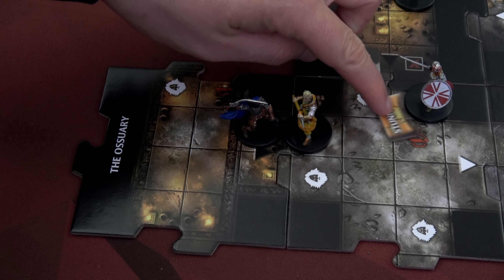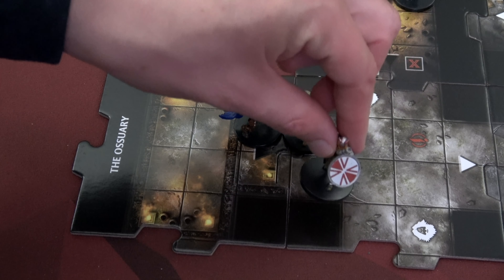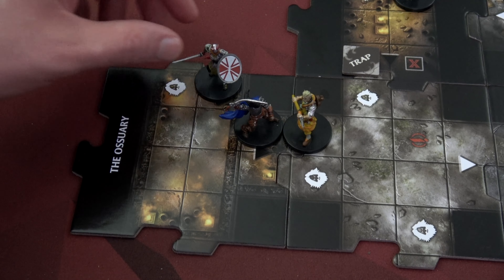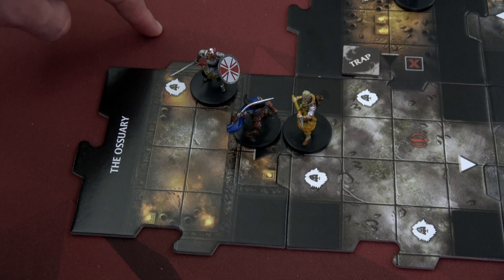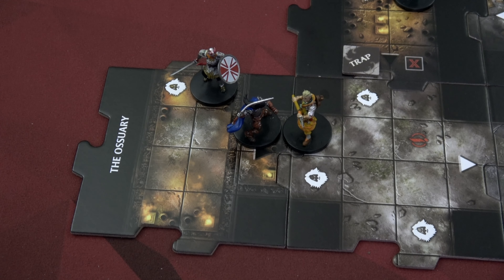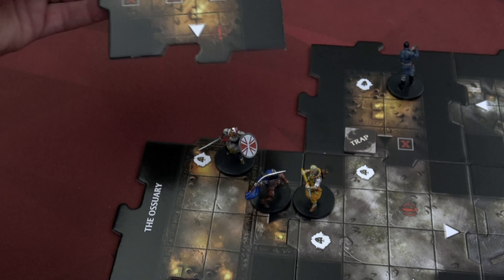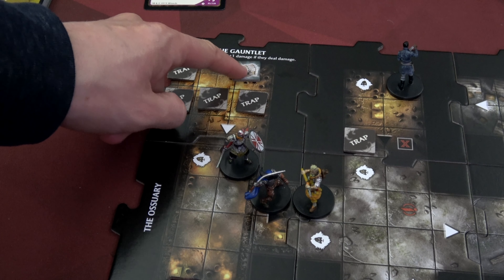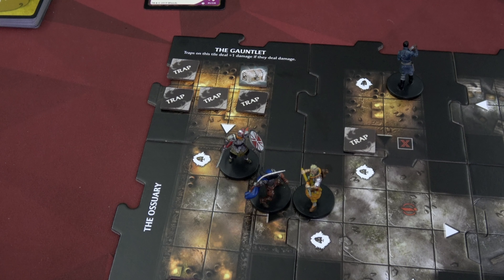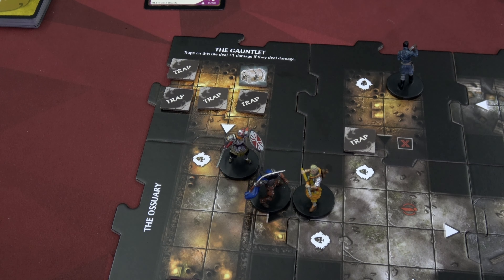Atka is next but she is stunned, so she loses her regular movement — that is her action for the turn. I don't have any range attacks so the only thing I can do is spend my action to move. She goes one, two, three, four, five and gets to a position where the Veteran is adjacent to both her and Cormac — meaning we can have it attack Atka instead, who has the higher AC. We are at an unexplored edge, so during the exploration phase we draw: the Gauntlet. Traps on this tile deal plus one damage if they deal damage. Look at all those traps! We might want to avoid going this way. The good news is a white triangle — no encounter card and no monsters we control, so that ends our turn.